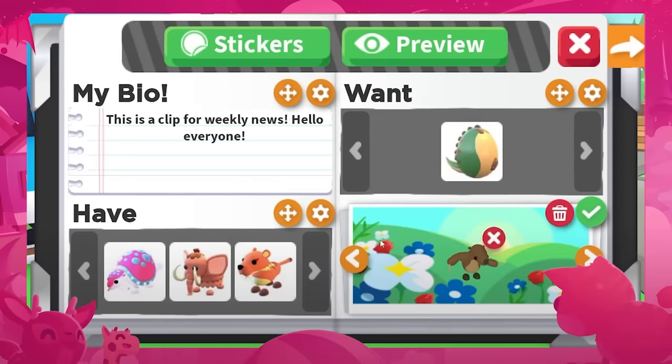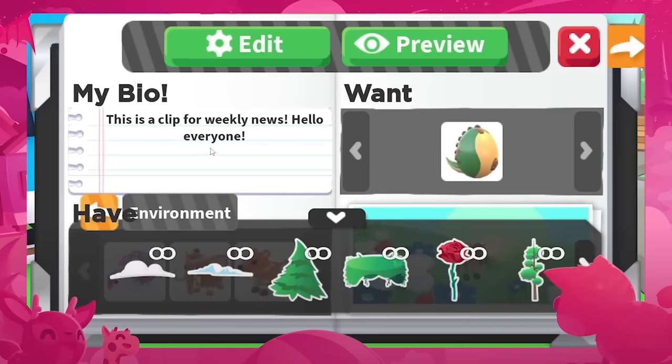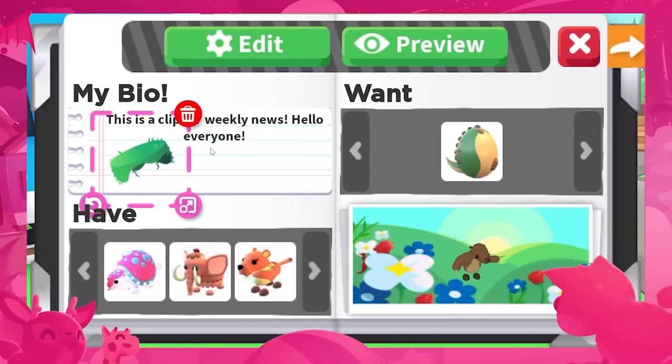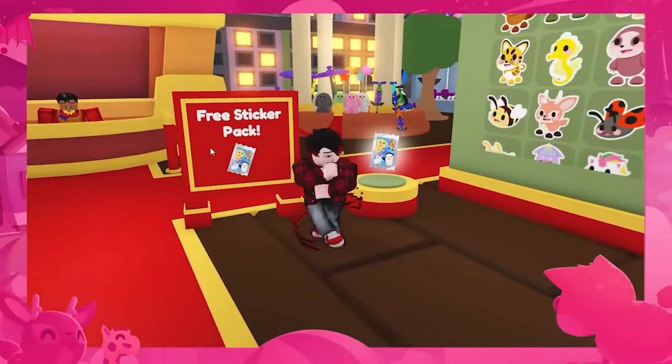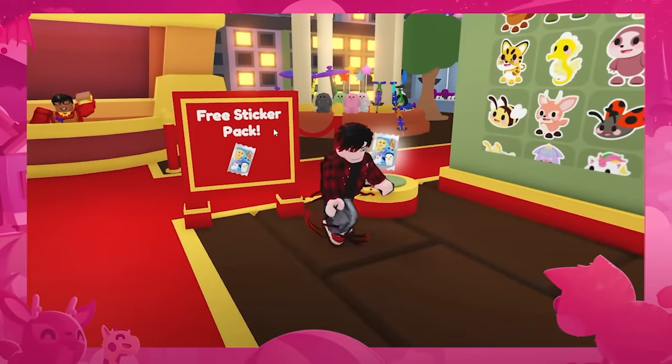Looking at the About Me section, you can put things that you want and things that you have, and you can display your favorite pets or your best pets. Basically you can put a bio on your profile, so when people click on you they can see what you want. That's pretty cool, but that's not even the best part.